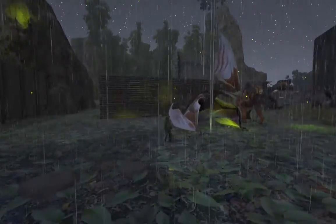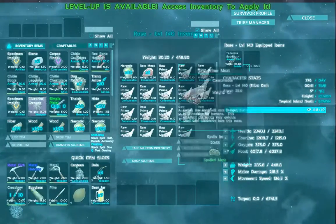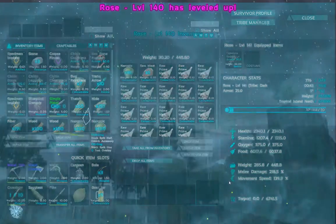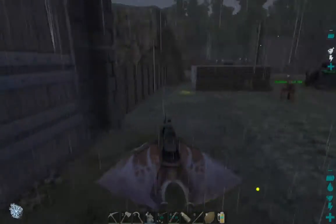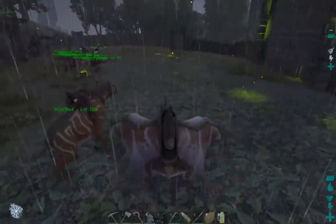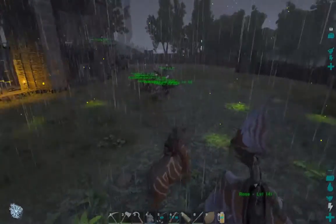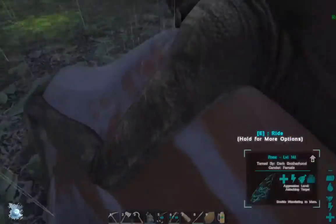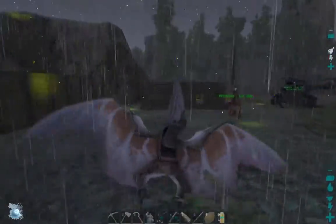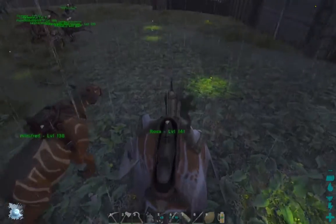Hey guys, we're back home now and Rose has got her saddle all saddled up. She does have a level. I think I am going to pump movement speed on her because I really want a really fast Tapajara. So that's what we're gonna do, and I guess that's it for today's episode. We got Winifred, our new Calicotherium - super awesome! And we got Rose, our new Tapajara. I hope you guys enjoyed this episode. If you did, please be sure to hit that like button and subscribe to see more awesome videos. See you guys next time!